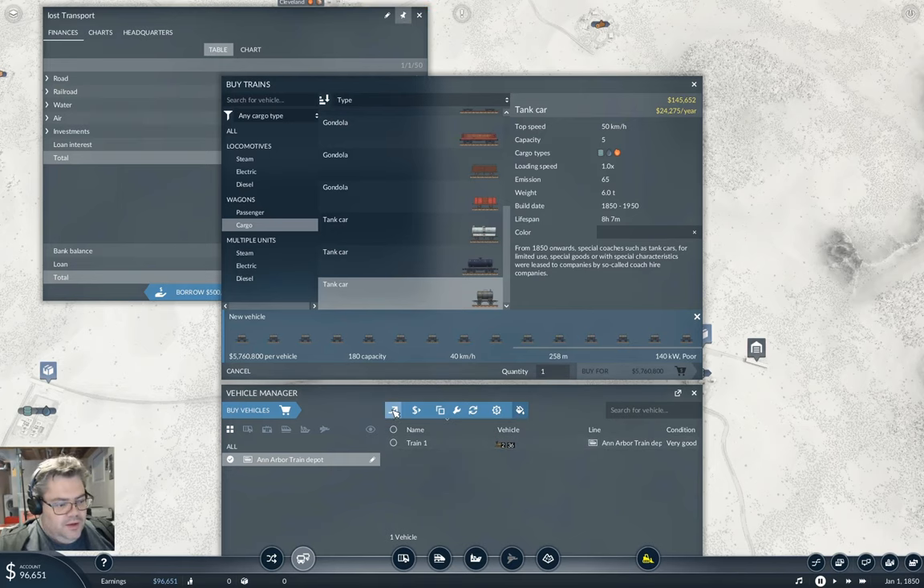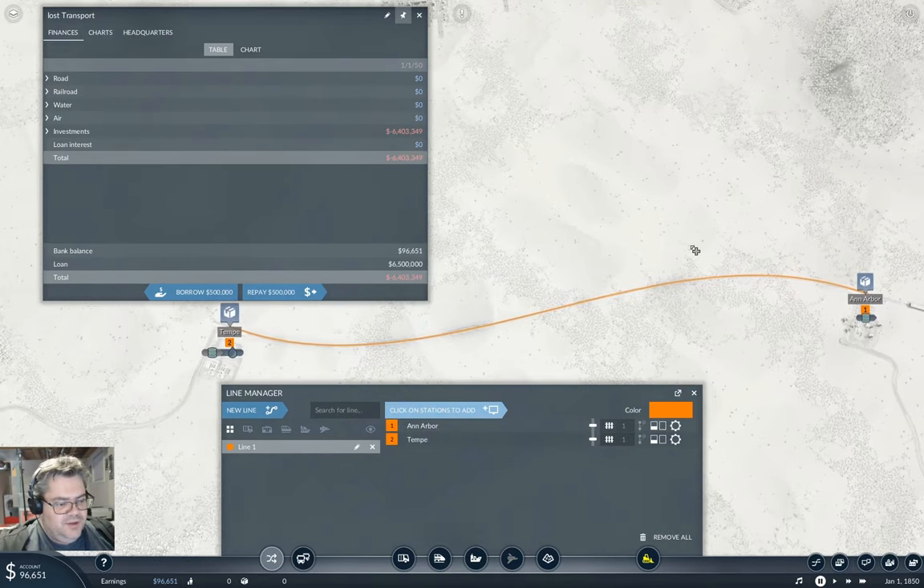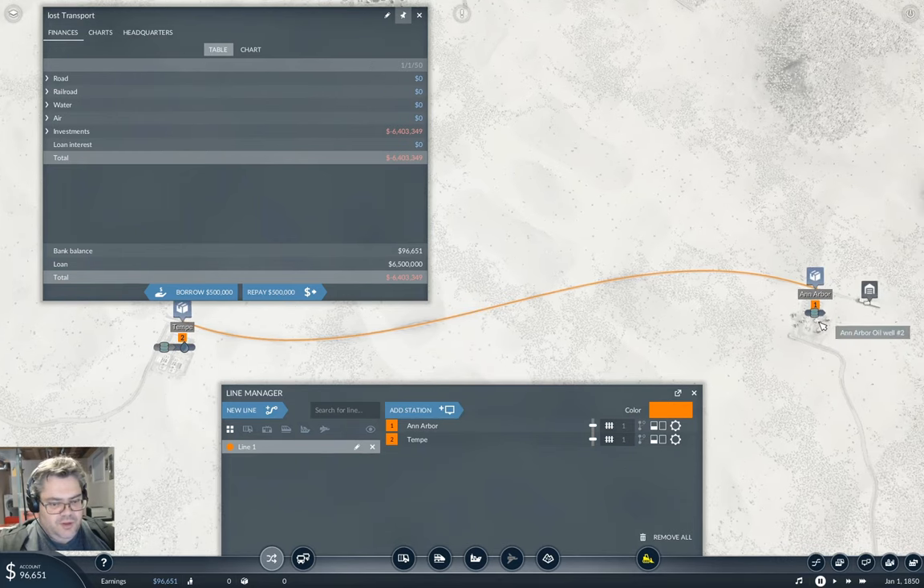We need a new line going here to here. That's Ann Arbor Oil Well Number Two to Tempe Oil Refinery. Ann Arbor Oil Well Two to Tempe Oil Refinery - that's oil.